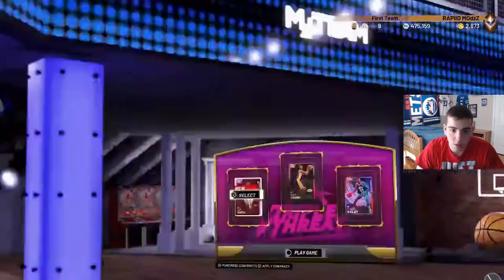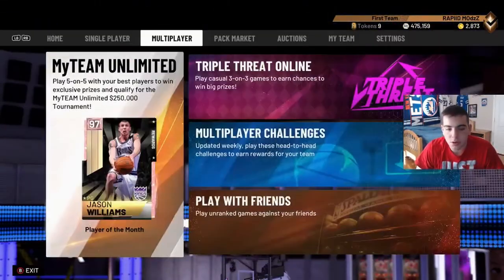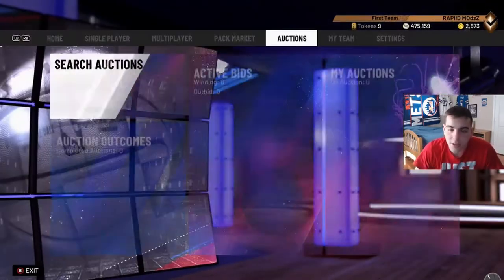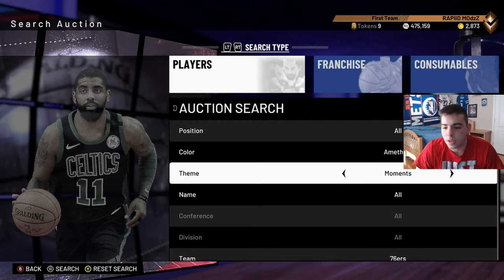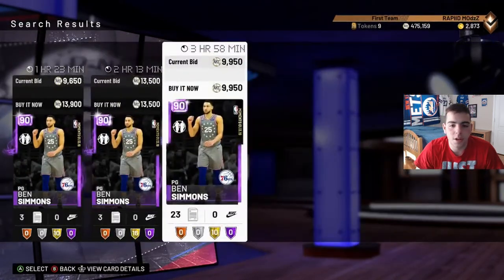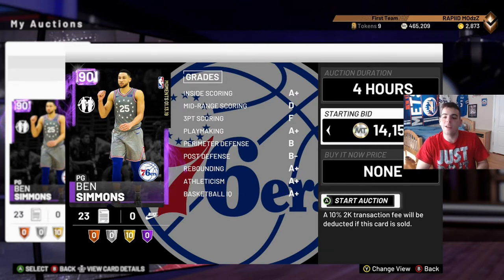The best way to make coins right now is grinding MyTeam Unlimited and Triple Threat. If you get some diamond shoes they're going up in price. Get as many cards as you can. If you go MyTeam live with a minimum of seven wins, you get all those packs and sell all those cards - that's the move. I also found a Sixers amethysts snipe - small profit but something. I made about 2k quick just by pressing A.